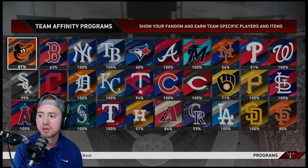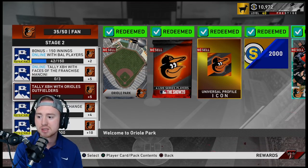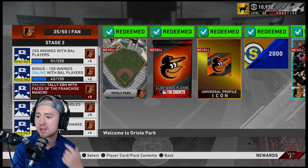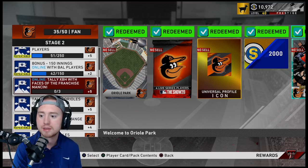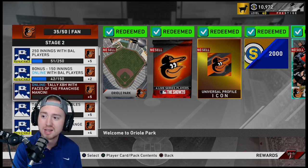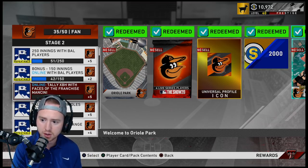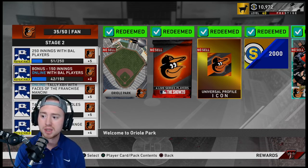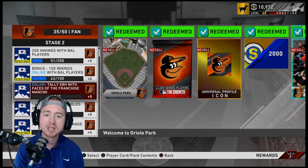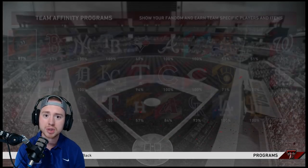The same can be said for every team — every team has their Face of the Franchise card and a statistical mission tied to it for extra team affinity stage two points. That's an easy 10 extra team affinity points per team, meaning you have to do one less exchange or showdown. Looking at the Orioles in stage two: extra base hits with Orioles outfielders gives 7, and extra base hits with Trey Mancini Face of the Franchise gives 5 — that's 10 extra points, almost completing the Orioles team affinity.